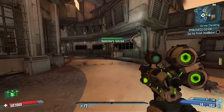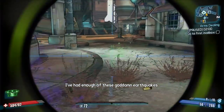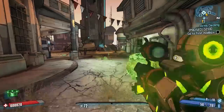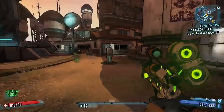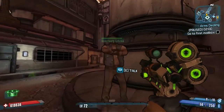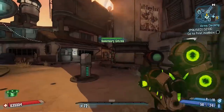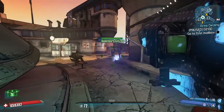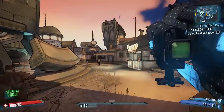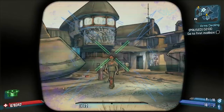Moving on to the Gub, which is now changed into the Scorpius. The Scorpius has a 100% elemental chance under most circumstances, meaning if you hit an enemy you're pretty sure they're going to get the elemental effect. It also has significantly increased elemental damage, increased fire rate, and a slight damage penalty to go with it.